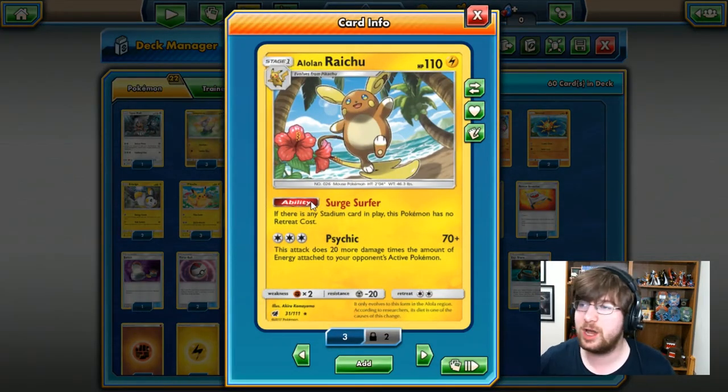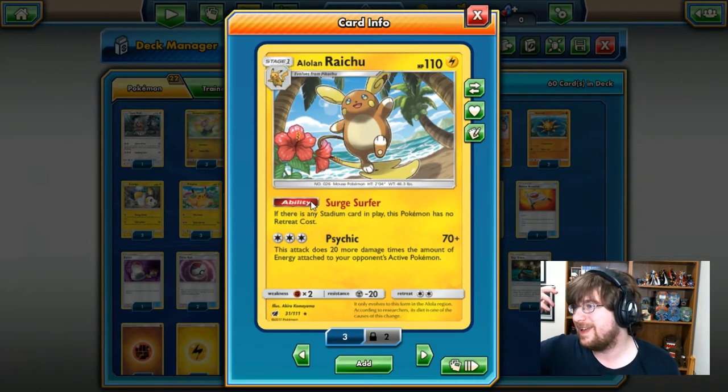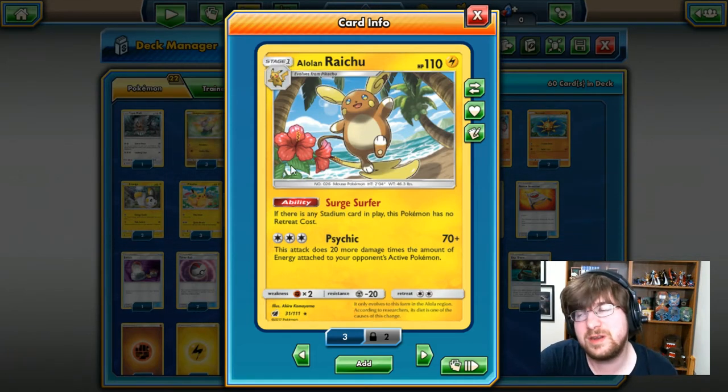An Alolan Raichu! 110 HP lightning type Pokemon with Surge Surfer: if there is any Stadium in play, this Pokemon has no retreat cost. Cool! I can make my Pokemon able to go back to the bench pretty nicely. It also has Psychic — 3 colorless energy, 70 damage — and this attack does 20 more for each energy attached to your opponent's active Pokemon. It has a chance to make it high, but I don't think that's going to be a great attack.